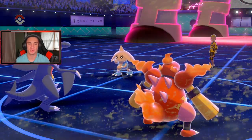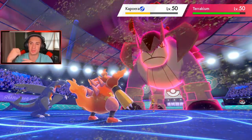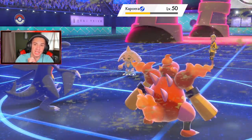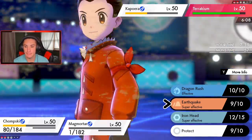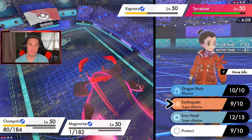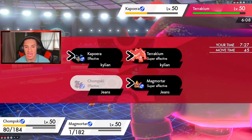Magmortar's probably going down to Buffet but hopefully we can pick up burns. We outspeed and Earthquake can do some mad damage. No burns — Garchomp eats on one HP which is absolutely wonderful. Do I have to go for an Earthquake? I feel like I have to go for an Earthquake.